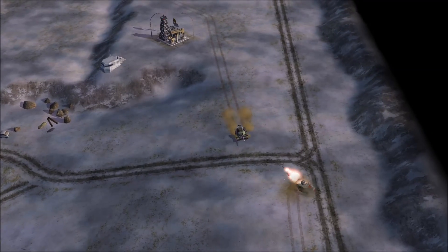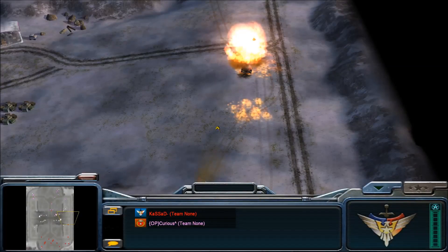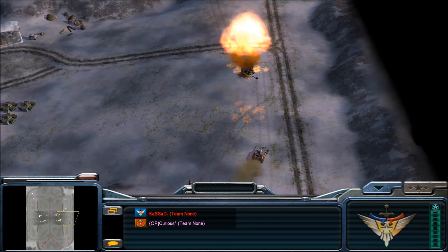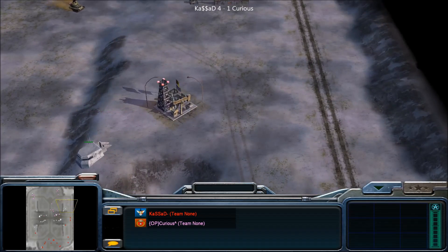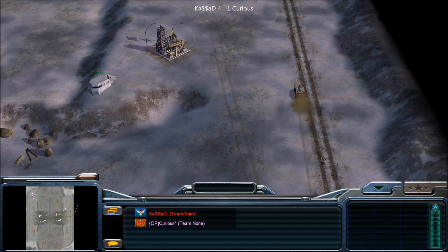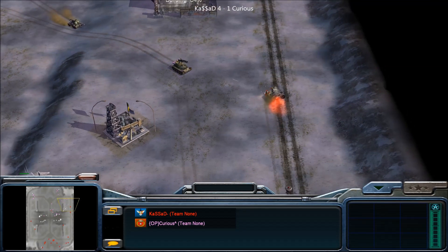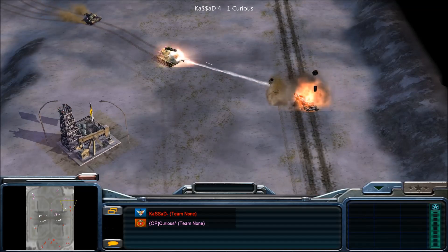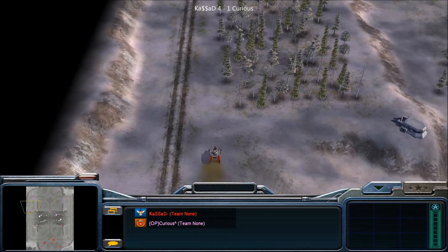We do have the first battle going on - humvee versus battle master. Kasad is paying attention now, and so is Curious unfortunately. He does lose the first battle master, getting missile defenders into the bunkers - very good idea. Also a wall going up on that side. Humvee ran too far away and is going to face the gun tank - going down. Quick evac, evac - but too late. No luck there for Kasad. We do have another humvee going on the left hand side now.